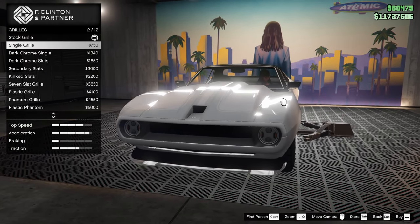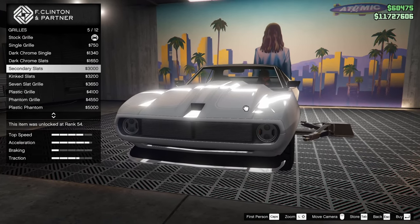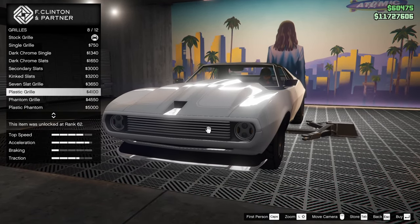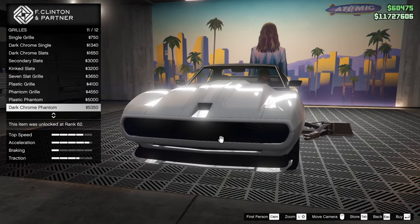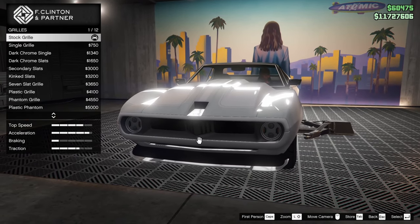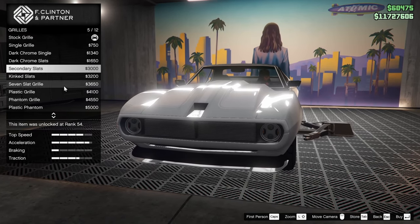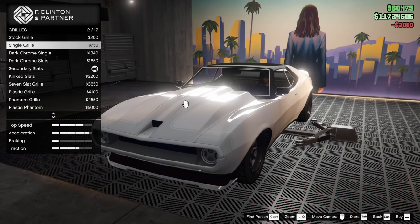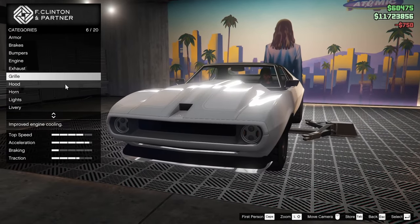For the grille we can do the single grille, dark chrome single, dark chrome slats, secondary slats, kinked slats, plastic grille, the phantom grille which takes away the lights, plastic phantom, dark chrome phantom, classic grille, and back to stock. I'm not 100% sure what I want to do. I almost think I want the secondary slats, but it almost looks better with the single grille, so maybe we'll go for that instead.